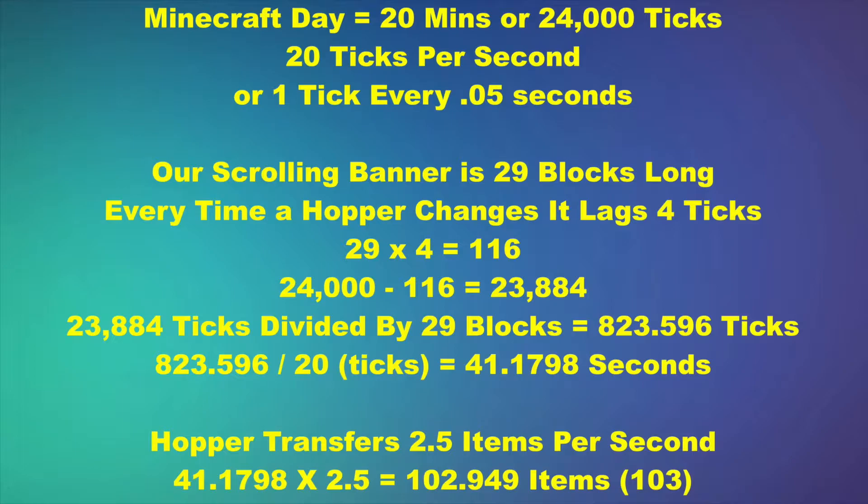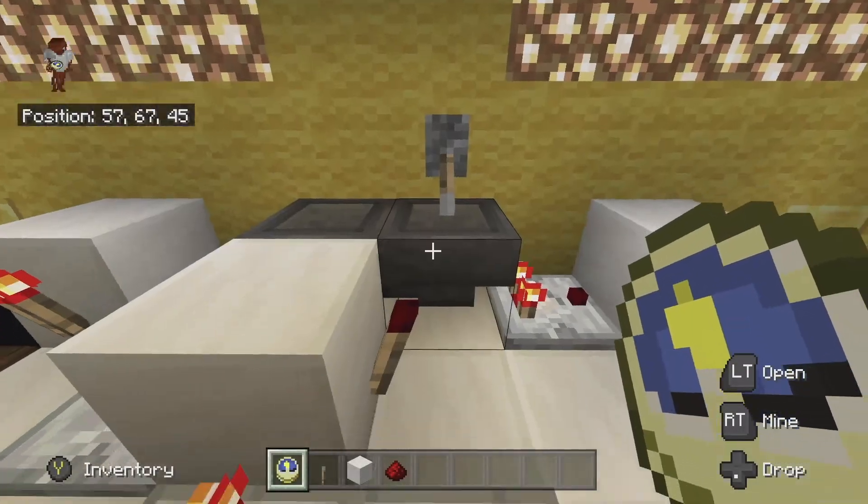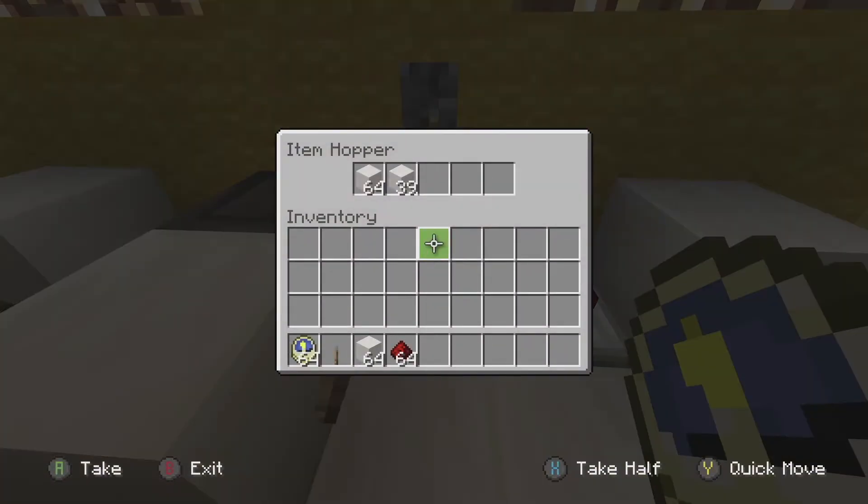How many items do we need in our hopper to keep accurate time? I love stupid math, so here we go. One Minecraft day is 20 minutes, or 24,000 ticks, at 20 ticks per second, or one tick every 0.05 seconds. Our scrolling banner is 29 blocks long. Every time a hopper changes, it also lags four ticks — account for that. 29 times four is 116. Subtract that from 24,000 to get 23,884. Divide that by 29 blocks and you get 823.596 ticks per block. Divide that by 20 ticks and you get 41.1798 seconds. A hopper transfers 2.5 items per second, so you multiply 41.1798 times 2.5 and you get 102.949 items — basically 103 items needed. So I have my hopper timer set with 103 blocks.